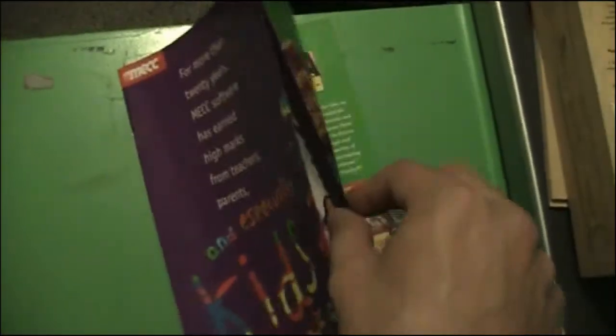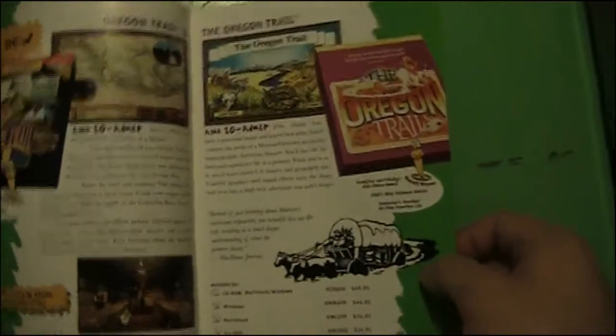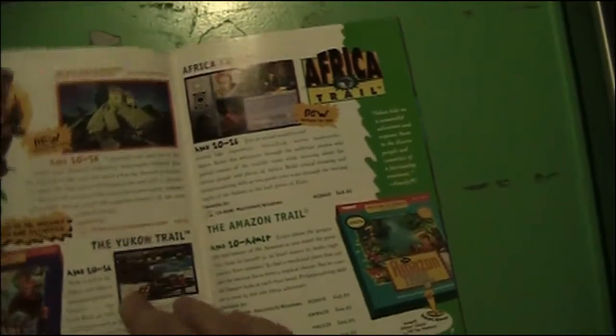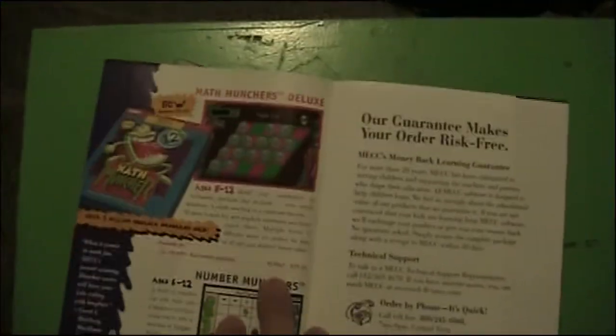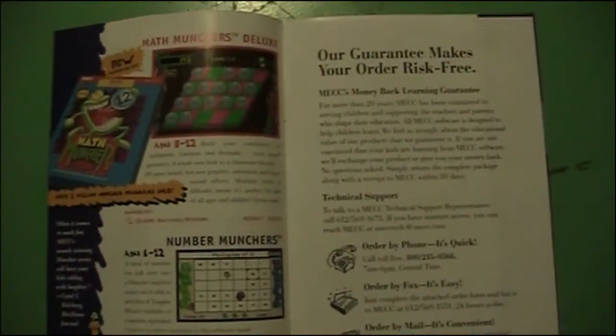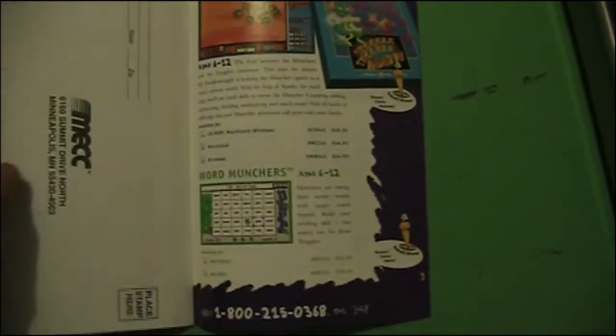Whatever the hell this is — let me see. Different products that they had: the original Oregon Trail, Maya Quest, African Trail, Yukon Trail, Amazon Trail, Math Munchers. Who in the hell doesn't remember Math Muncher? Who doesn't remember that? It's like the best game ever. And here's all the stuff on how to order that stuff, Word Munchers.